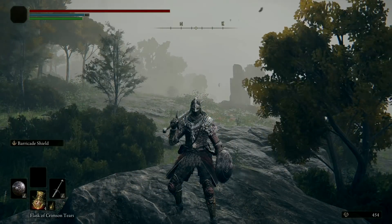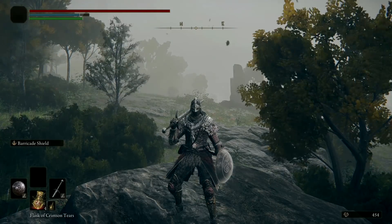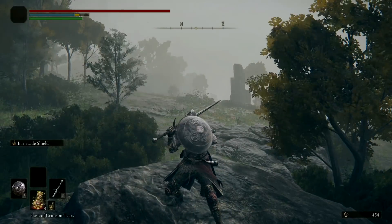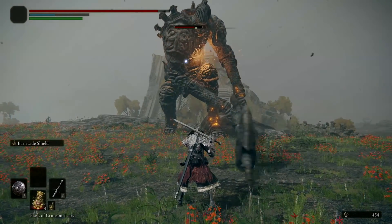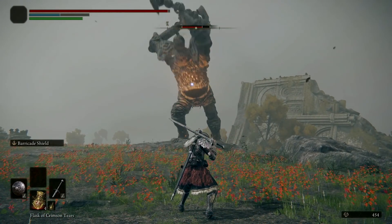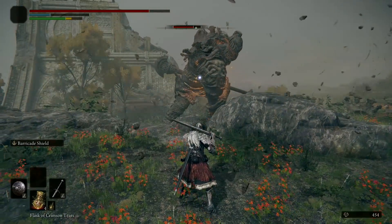How Barricade Shield works is that when it is activated with L2, it gives your shield a white glow for 15 seconds, and during that time the stamina damage received is significantly reduced. I believe this is mechanically done by increasing your Guard Boost value, which is the percentage that stamina damage is reduced by when you're blocking. This first footage shows the Iron Round Shield, which normally lowers stamina damage by 45% when blocking. You can see how this hit without Barricade does about 4 fifths of their stamina, and then with it active it does around 2 fifths, so it roughly halves it. Similarly, you can see it takes stamina damage from about 2 thirds to 1 third when the ability is active.